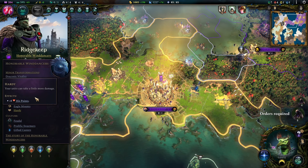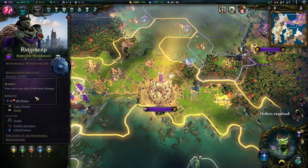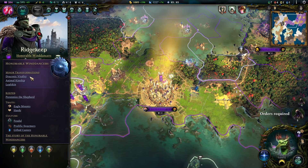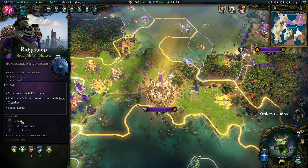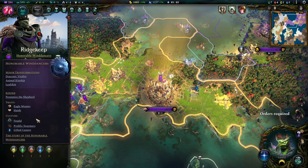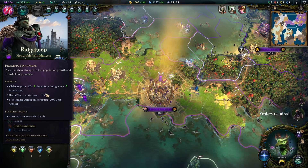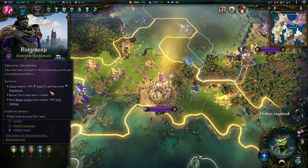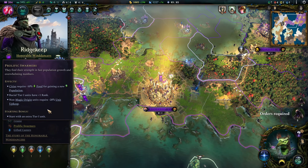Elusive would be also pretty good, or the other one that increases your vision range even further — all good and solid choices. I went for the Hardy trait because this build is meant to be robust as heck. As we gain Draconic Vitality and all these things, I felt like more HP was a good thing to go. For the Feudal Culture, we work with standing together and dealing more damage when standing together. I went for Prolific Swarmers — it reduces the upkeep of ore units and it makes our cities grow faster.